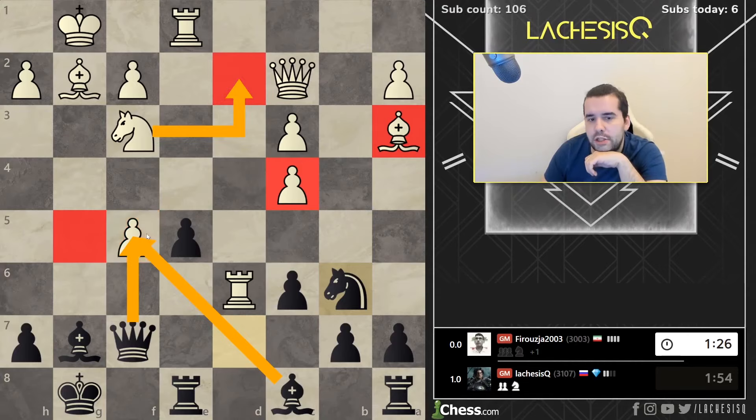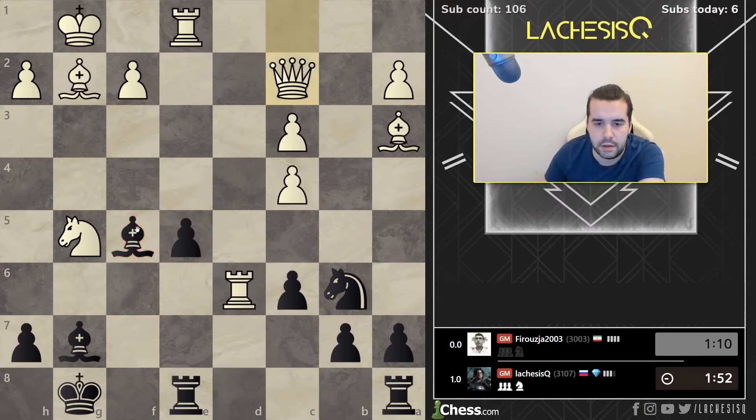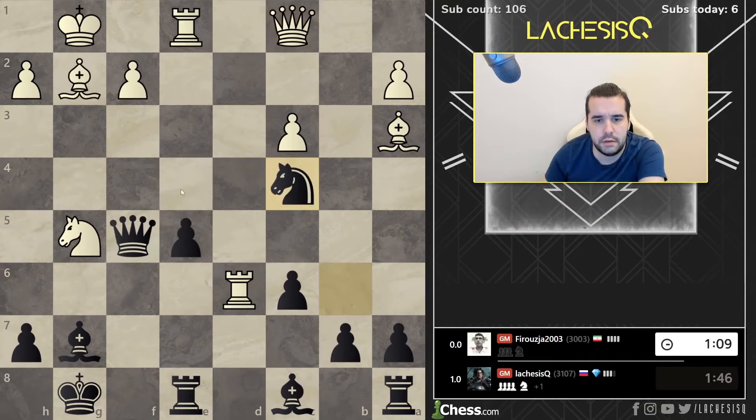Maybe Nd2, but then there's just Bf5 and Black should be better. Also maybe Bf8... no, doesn't seem too good. Well, we won back a pawn. Hopefully I'm not going to lose this in some tactical... it's a fierce tactical battle. And what if Nc4? Before I go here, we should try this at least. Looks fine. I take the rook, I take the bishop.